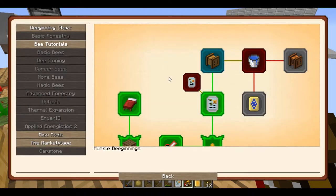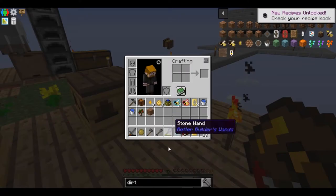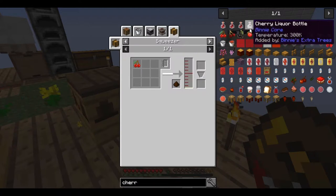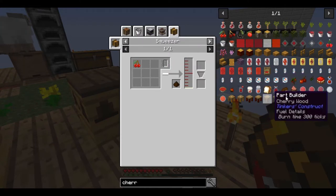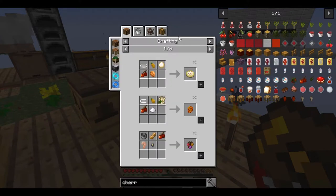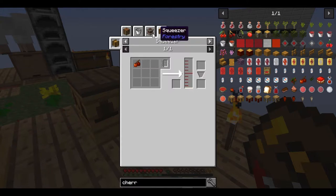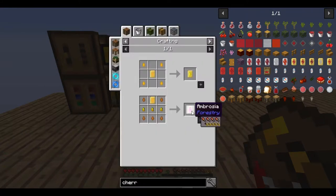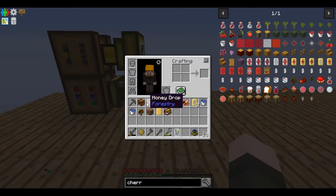Let's see the squeezer quest — let's claim that. It gave us a cherry sapling. A squeezer produces a 20th of a bucket, so we need 20 cherries. Actually, this cherry right here makes 150 — so about seven or eight of those, I think. Ambrosia, that stuff's good. So we just got a carpenter.